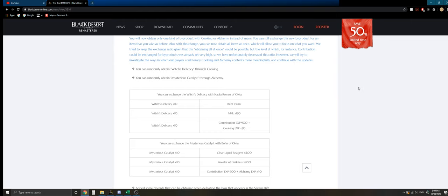With the recent April 15th patch, they changed the byproducts you can get from cooking and alchemy. For cooking, they replaced everything with the Witch's Delicacy. You used to get five different types of products: one for beer, one for milk, one for contribution points, one for cooking experience, and one for silver — they removed all that and replaced it with the Witch's Delicacy.